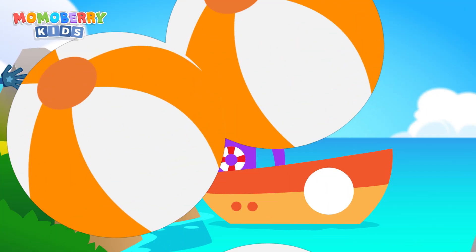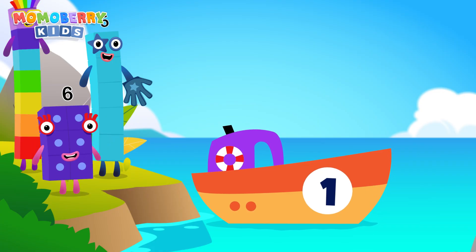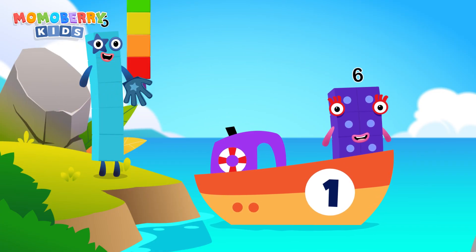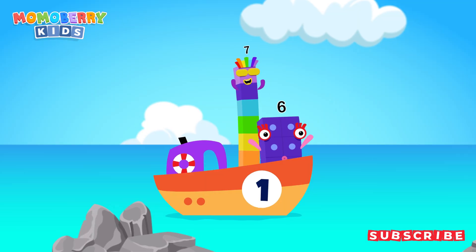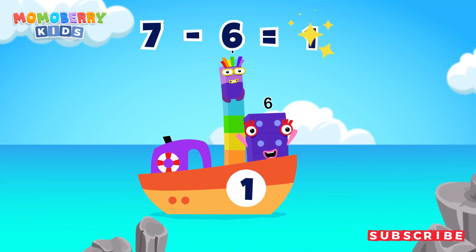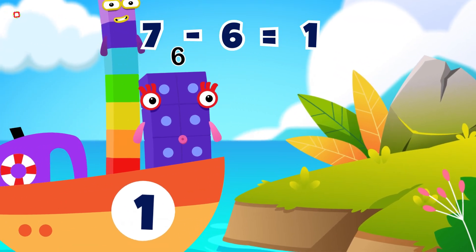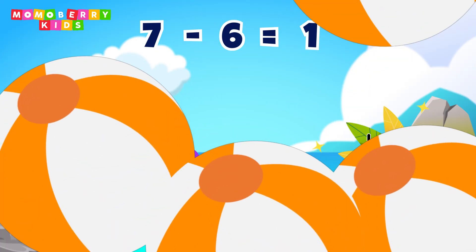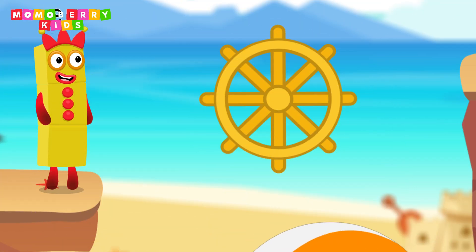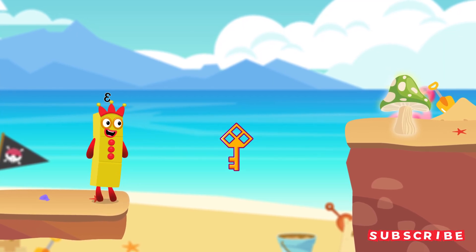Add the number blocks into the ship according to the number given. We get the answer on the other side of the island: five, six, seven. Seven minus six equals one. Great — you made it!